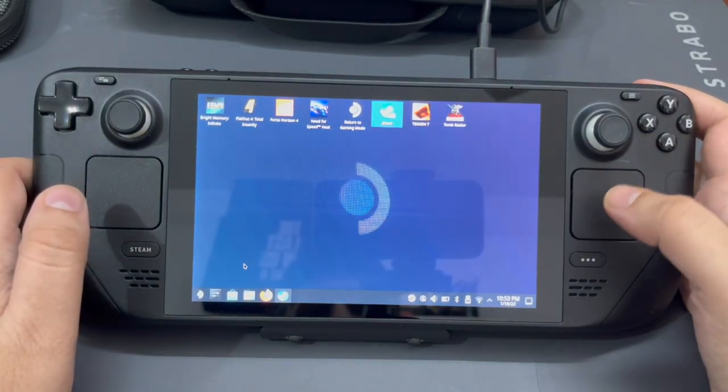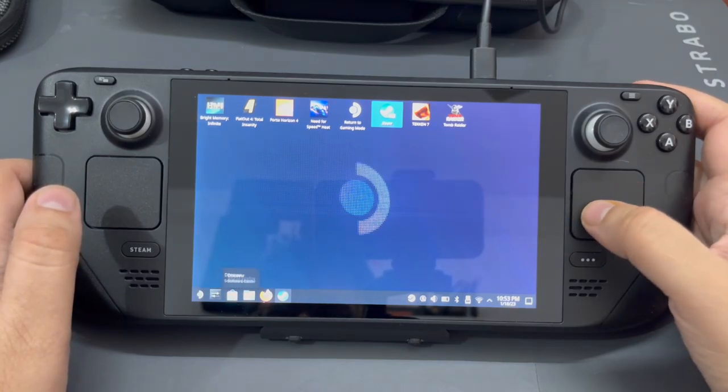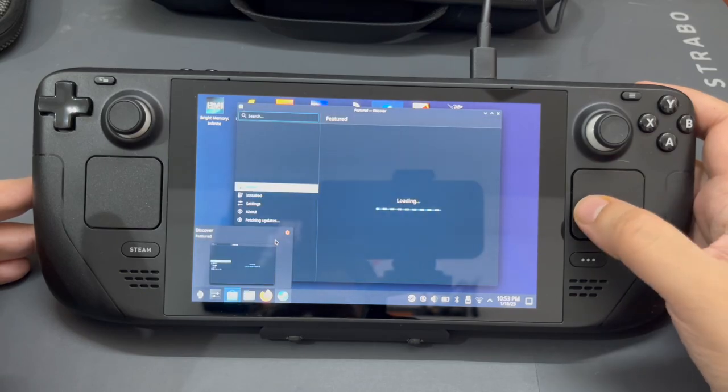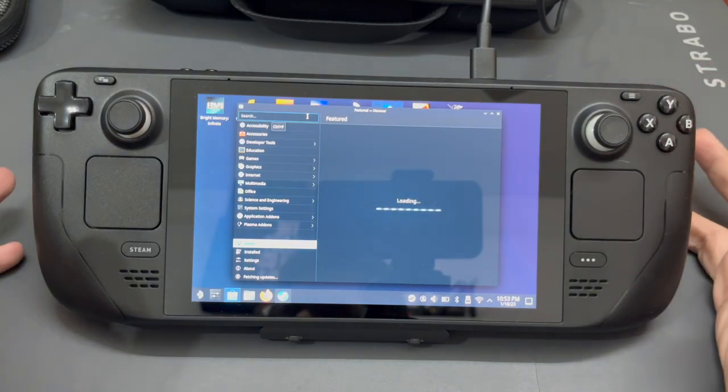We're going to go into the lower taskbar and go to something called Discover. This is a software center — it's like an app store for Linux distros. Over here, we are going to search for Heroic, and we are going to use the Heroic launcher.